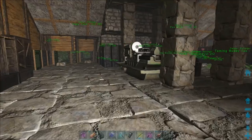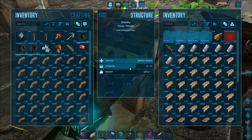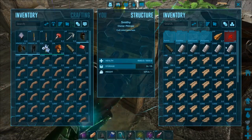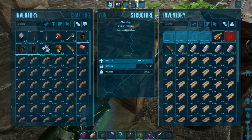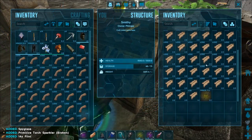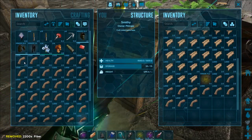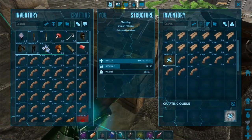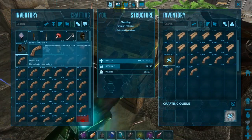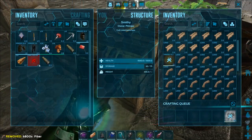Before I went full ahead with this, I wanted to make sure that I could actually craft these suckers in here. This right here takes 2,000 fiber. Oh, there we go — it is fully craftable. I was worried there for a sec. I was like, did I just mess myself up?